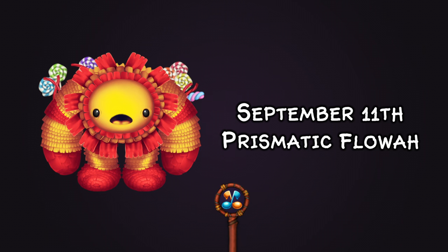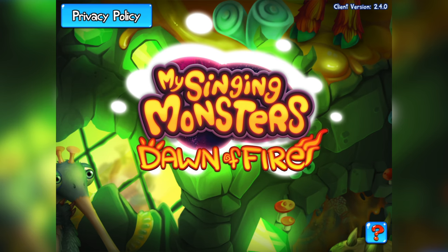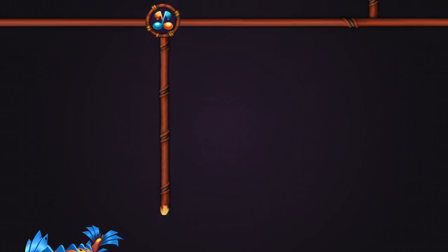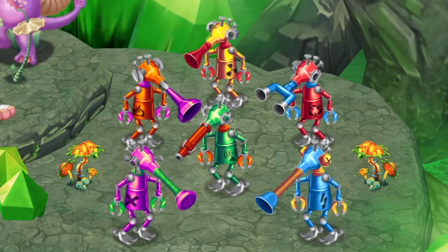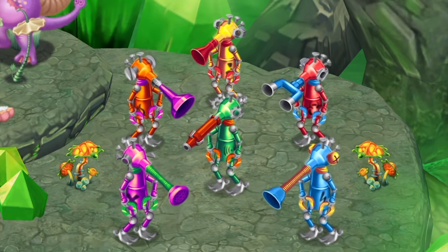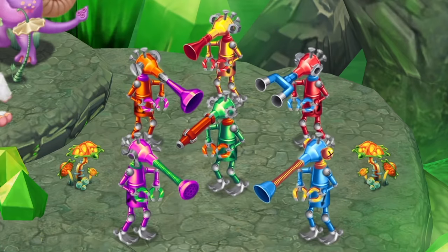On September 11th we got Prismatic Flowah, based on different candies. On September 18th Prismatic Krillbe arrived — both were teased originally on the loading screen for the previous Dawn of Fire update, which gave us anticipation to see what they'd look like. On September 25th we got Prismatic Flugel, who take the form of many robots. I love the little screws and different trumpet instruments on them — it's a really unique Prismatic species and I am overjoyed with what they did.